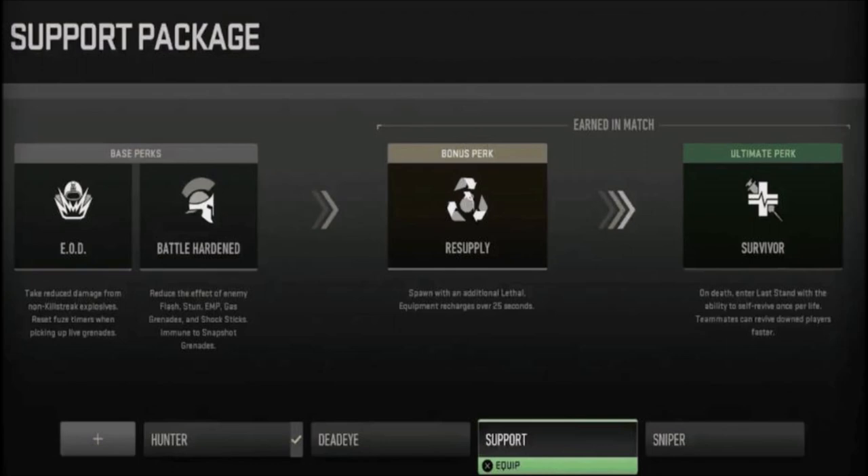In Modern Warfare 2, the perk system is being changed to a perk package which you will be able to build. You will have a choice of four perks. Two of the four perks are known as base perks, while the third and fourth perks are known as bonus and ultimate perks.